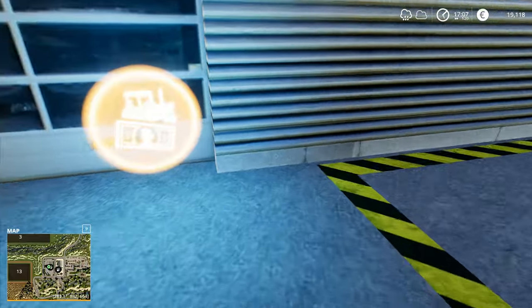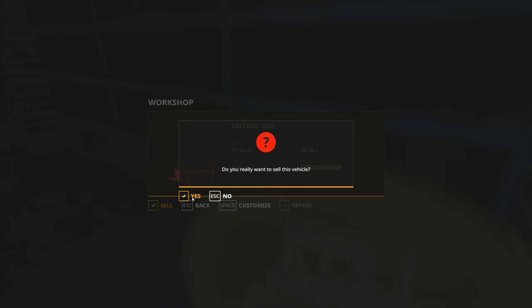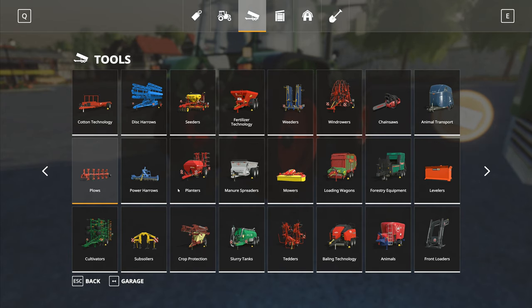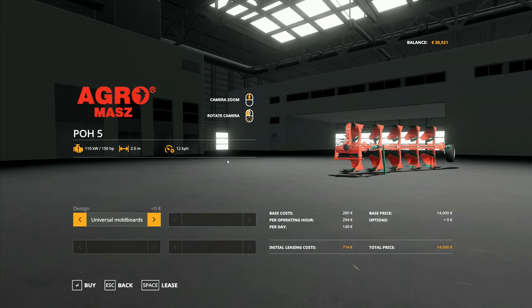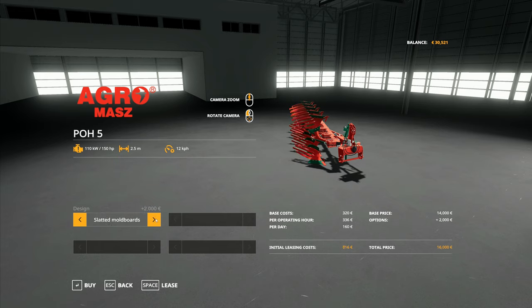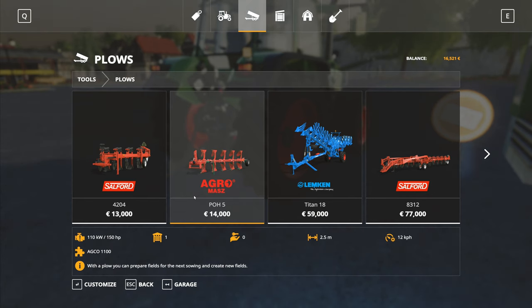Let's have a look — we spend 8,412 and that really doesn't make any difference. That one is going to cost 14,000. We can have universal mold boards or slatted mold boards — I believe slatted ones are used for heavier soils because they help break the clumps up a little bit. We'll just go with the standard ones — the Agromass.